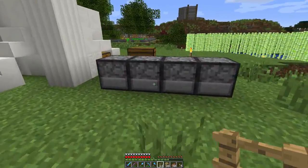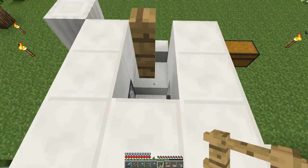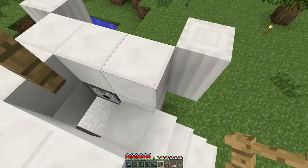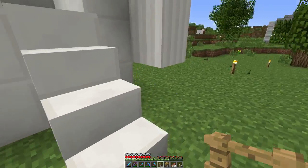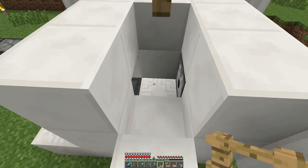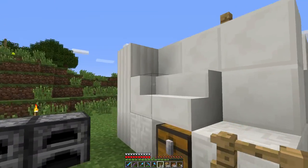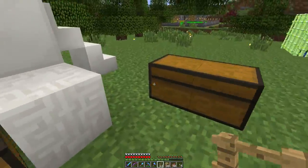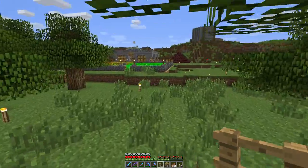I'll show you around quickly. We've got some sort of quartz contraption that someone built. I think it was used as a cow farm — you get two adult cows in here, make them breed, the little cow spawns on that hopper, and when it dies the items go into the chests down there. That's what that was, I think. I will show you that setup again soonish.